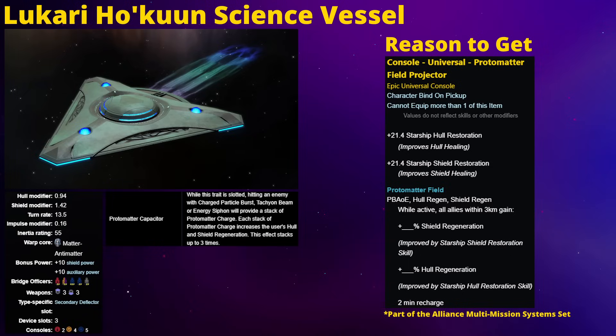This console is also part of the Alliance Multi-Mission Systems set, available from the Tier VI versions of the Vesta, as well as the Gorn and Romulan versions, and of course the Legendary Vesta. This console set isn't nearly as impressive as the Flagship Technology Set, but there are still some consoles in there with decent applications, or at least decent budget alternatives to some of the more expensive science consoles. So if you're already using those, it might not be a bad idea to throw this into the mix, but even if you're not using that set, this is still a very impressive heal console.